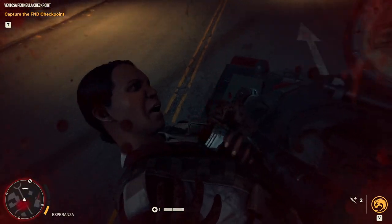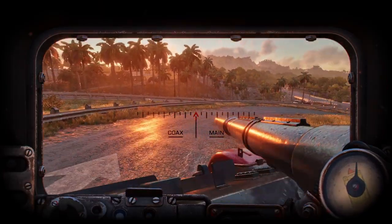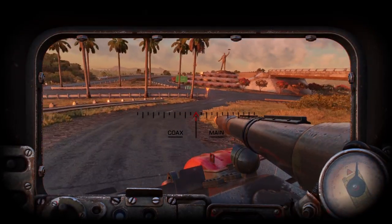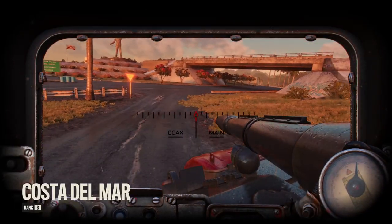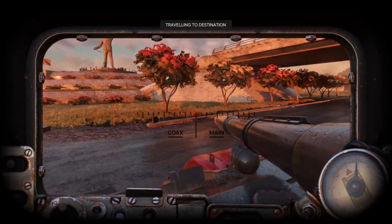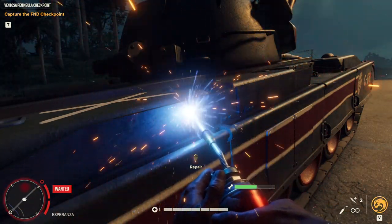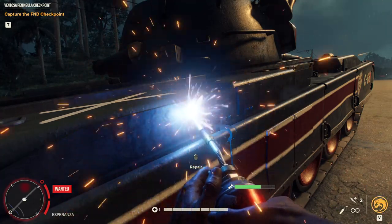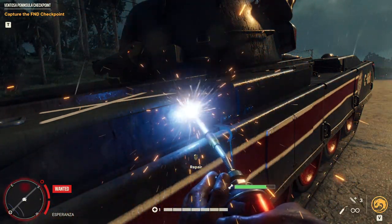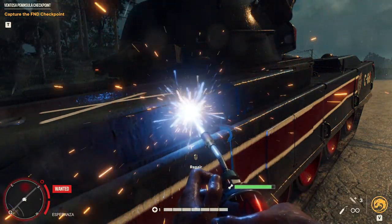There aren't many vehicle pickup stations in Esperanza — you realistically need to capture an FMD base in order to get the easiest one. So you might need to head out of Esperanza to find a nearby FMD base or vehicle pickup station to drop this tank off at. When leaving Esperanza, keep in mind that the elite tank has the same weak spot as every other tank: its fuel drum at the back. If you notice that's gone, hop out and fix up your tank quickly.